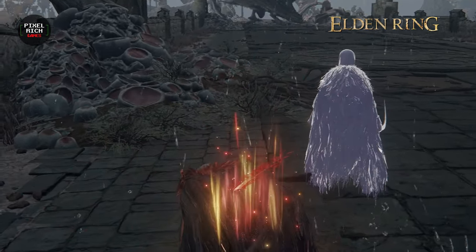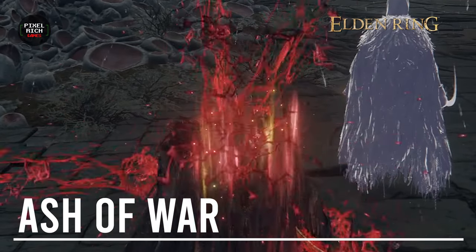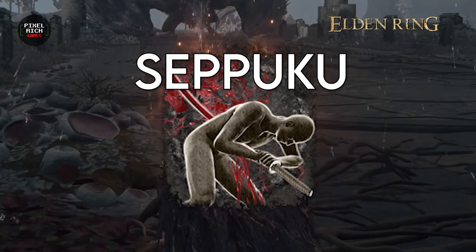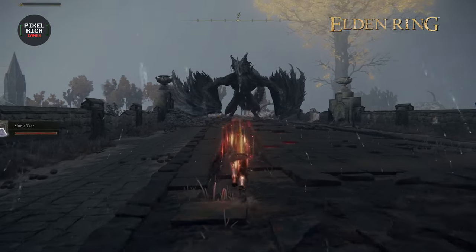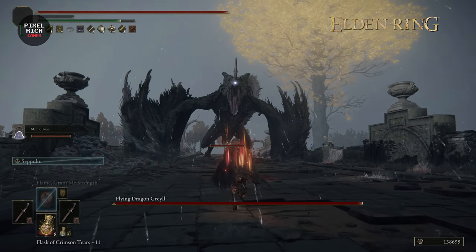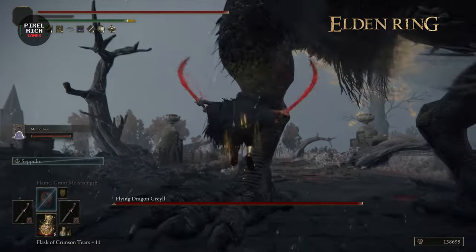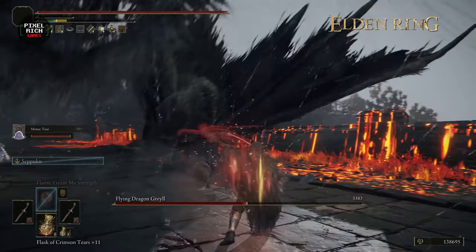Let's start with the mandatory part of this bleed build. Like most you've seen out there, Seppuku is the center of this build. For those who don't know what this Ash of War does yet, for a full minute we get a 30 flat damage buff and 84 bleed buildup. To oversimplify it, higher base damage and faster bleed explosions. Apply this on both your dual wielded weapons of choice — bleed buildup stacks like crazy.